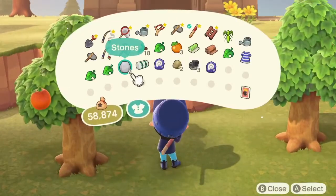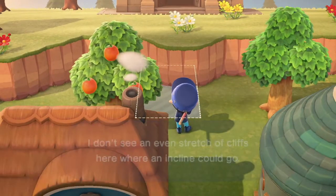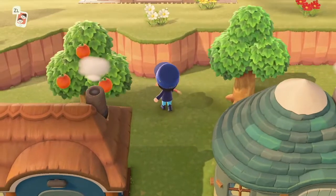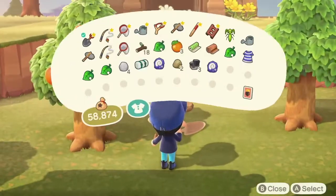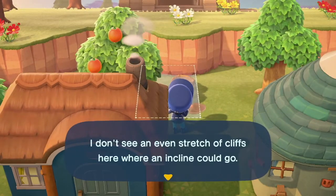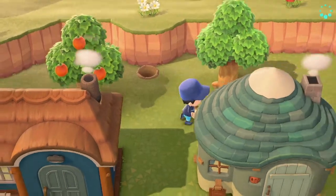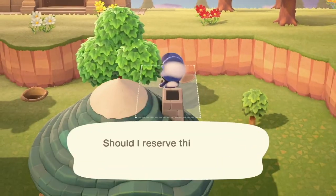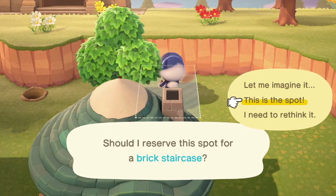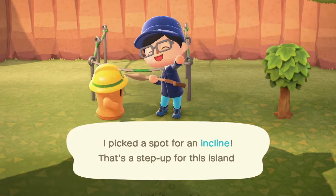If I could place it in this little middle section, that'd be nice — it would lead straight up to the museum, but I don't have enough real estate to do that. It's actually a three-tile space... actually it is two spaces when you look at it like that. Let's just go over here for now, as close as we can get to what I was thinking. I picked a spot for an incline — that's a step up for this island! Oh, I see what they did there.